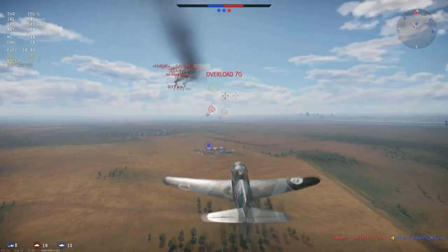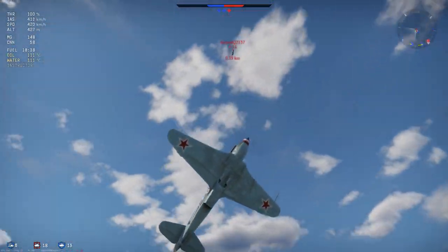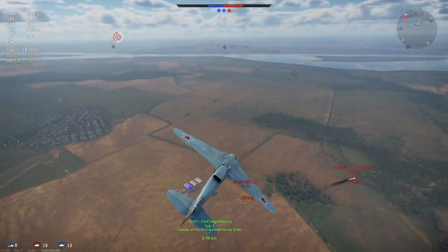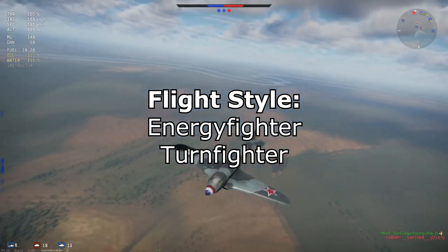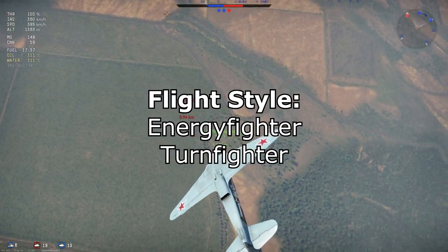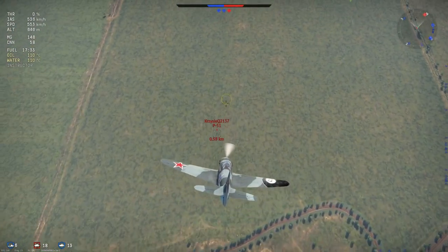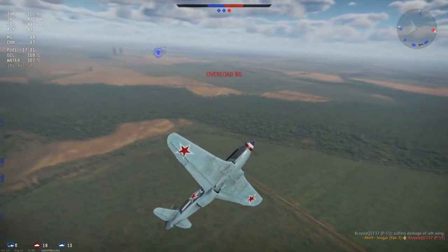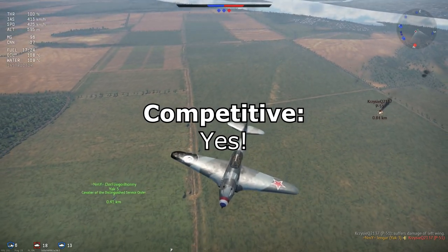Weaknesses: it's still a Yak, so you have dive speed issues — early wing rips and flap rips. The Yak-3's flaps rip at 380 km/h, slightly better than earlier Yaks at 330-340, but still early compared to many opponents. Flight style is more versatile — energy fighting and turn fighting. As a turn fighter, you can surprise a lot of dedicated fighters, especially below 4,000 meters, and combining that with energy fighting is very effective.